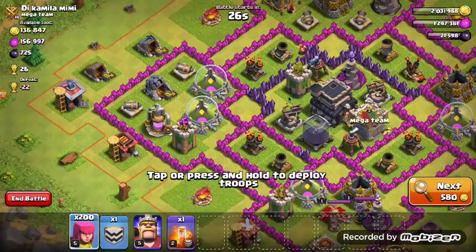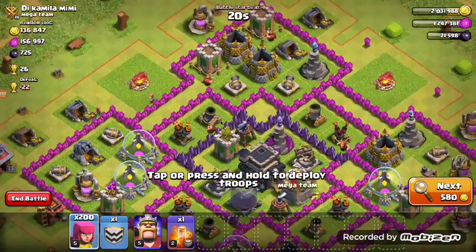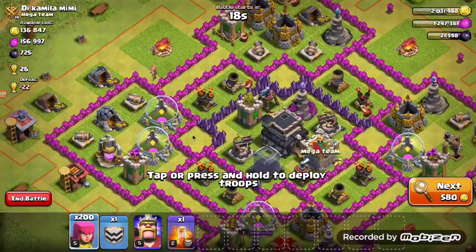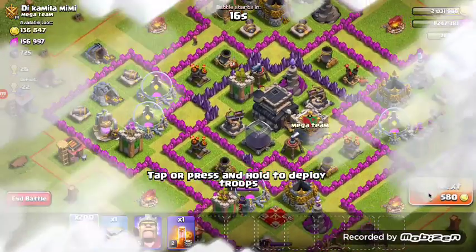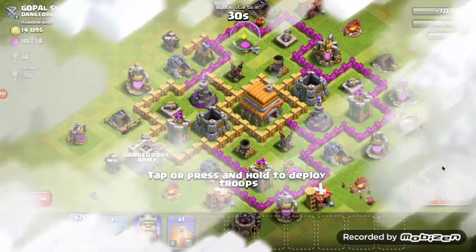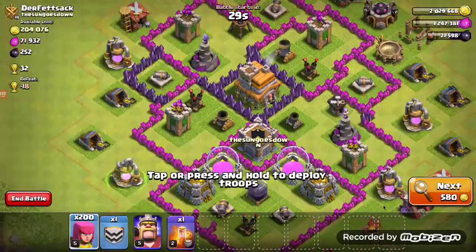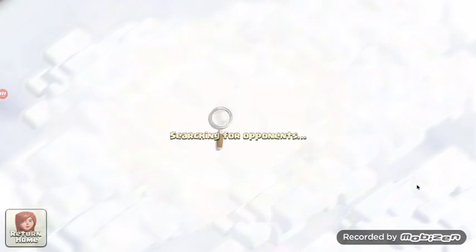You should look for a base where the elixir mines are filled with purple color. As you can see here it is pink color, so you should not attack it. Find a base where the elixir mines are fully purple. It may be difficult but you have to search for one.